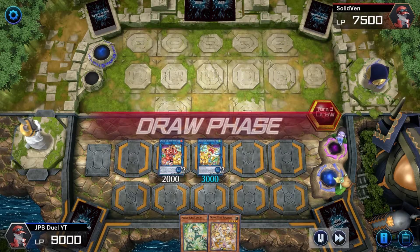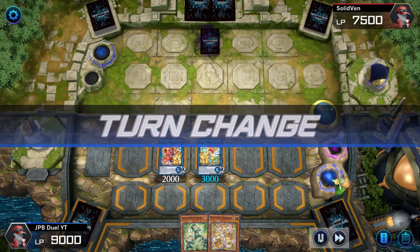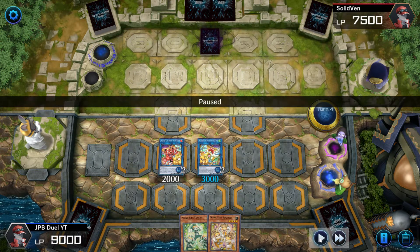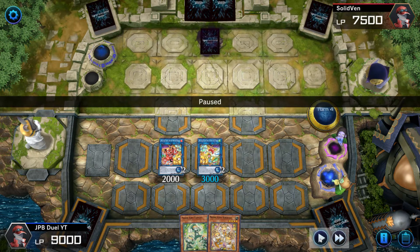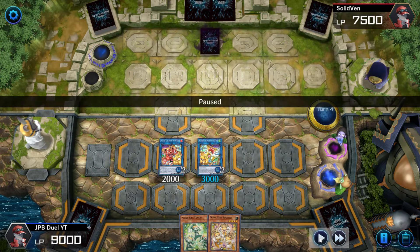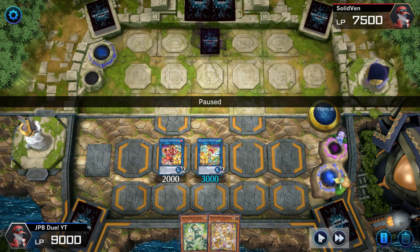My opponent draws a card, sets one card face down, and ends his turn. Right here, I know I can damage my opponent's life points by a lot — maybe get him below 500. And if I do, even if the opponent manages to wipe out my whole field on his next turn, I can still cycle through my Prank Kids cards, get Lamp's effect activated, and potentially kill him on the next turn.